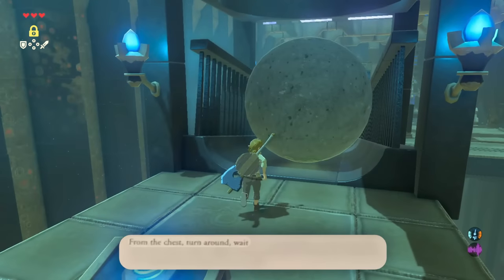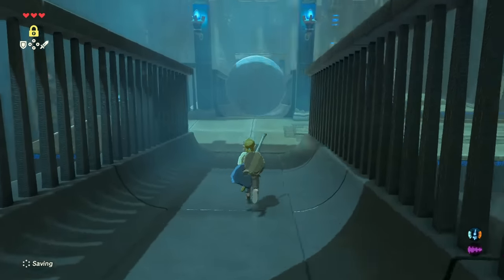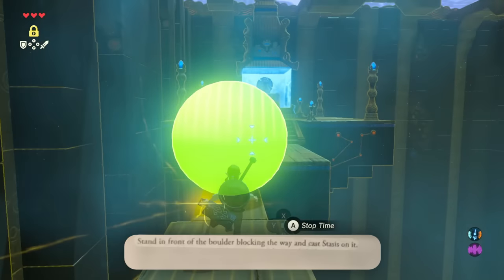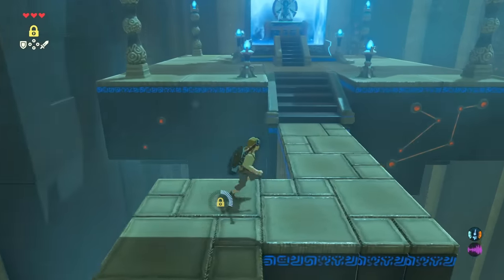From the chest, turn around and wait for a new boulder to roll, then sprint down the ramp. Close enough. Stand in front of the boulder blocking the way and cast Stasis on it. Hit it once with your sledgehammer. And then follow the path like this.